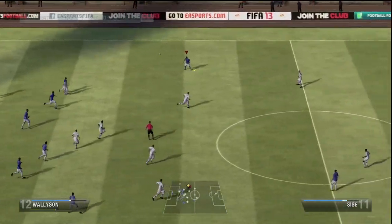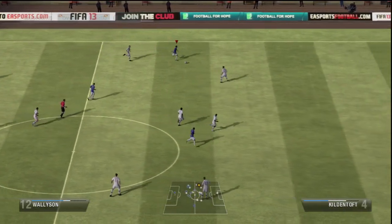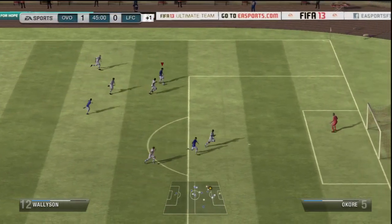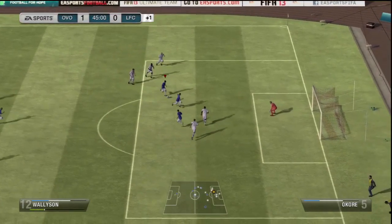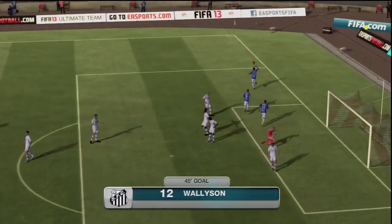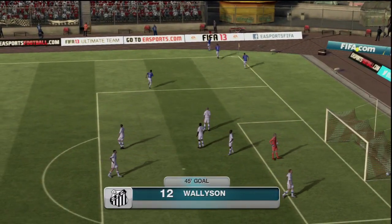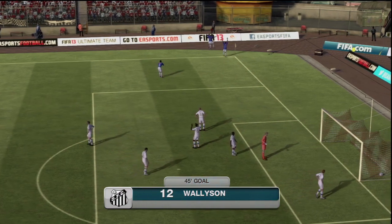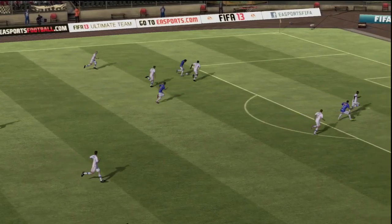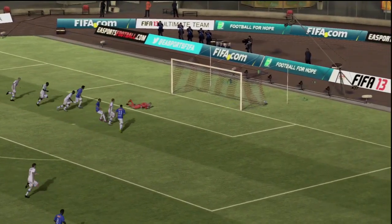This next attack comes all from Wallison all by himself — takes it down the line, cuts past that defender, takes it back in with a step over, and a nice little roulette right there. Passes it to the side netting for an easy two-nil lead. Beautiful solo goal by Wallison, takes it all the way up the pitch by himself with some nice skilling. That roulette got right past the defender with ease.